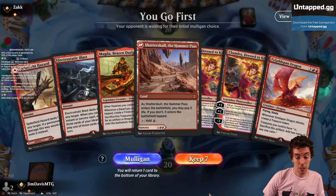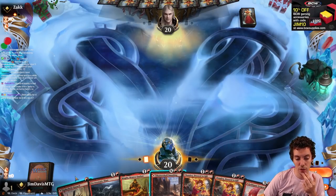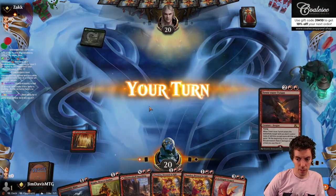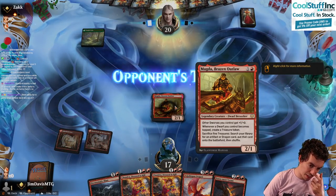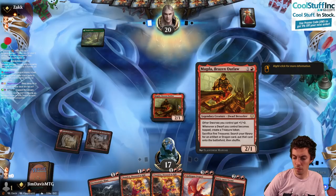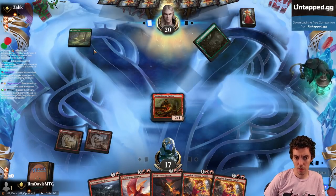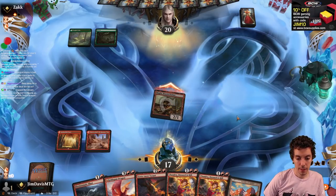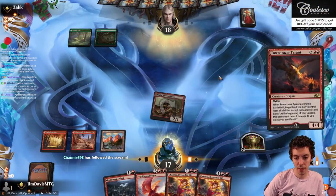On the play — it is a 2-lander but I can keep this. We have Magda on 2 and lands, Chandra — perfect. They have to kill Magda or we can still draw on our tap land. Getting our Dragon on. Forest, go, and we draw the land? Wow, we got options here — I think we just play Tyrant. It's too good not to play. Just turn 3 Tyrant. That's insane. Let's do it.